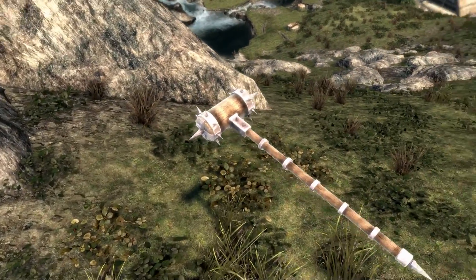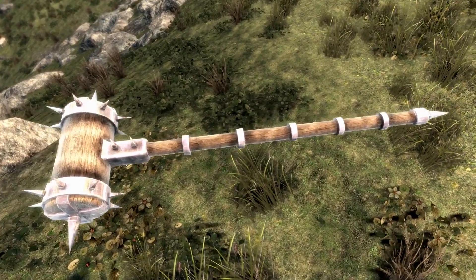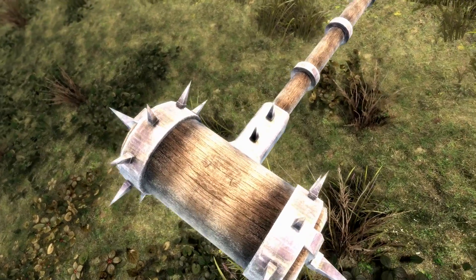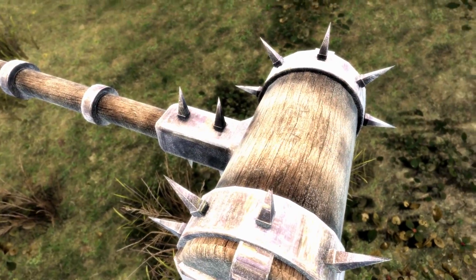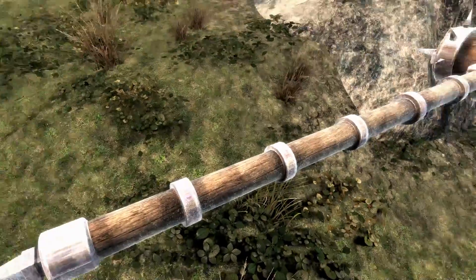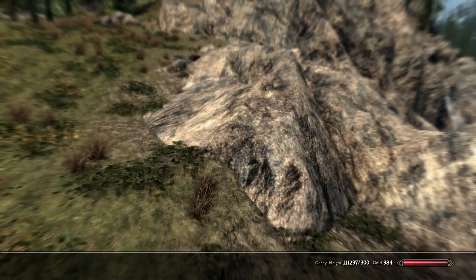The first weapon we're starting off with today is called Aegisbane, and it's a gigantic freaking Warhammer, and it looks amazing. All of these weapons have been redone to make them look the best that they can — textures have been redone, the stats are the same, but it's mainly just texture work. And this hammer looks like it could do some major freaking work. We're gonna go through all of them today.